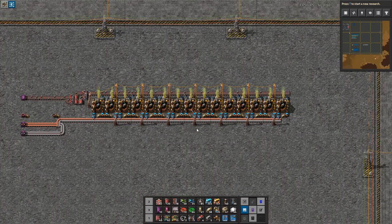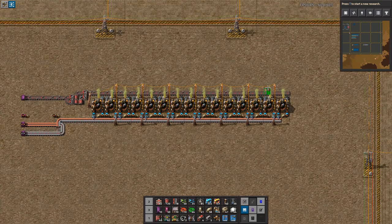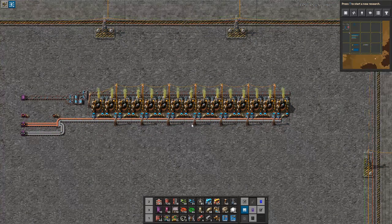Let's take a look at this design. The first thing we want to do is obviously scale it up and convert all of this to blue belts. All of this gets turned into blue belts — well, that's a start. A blue belt takes 45 per second.